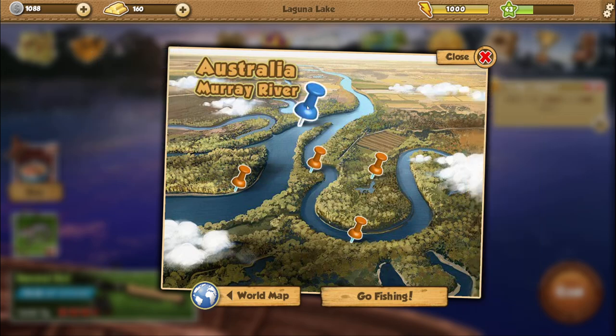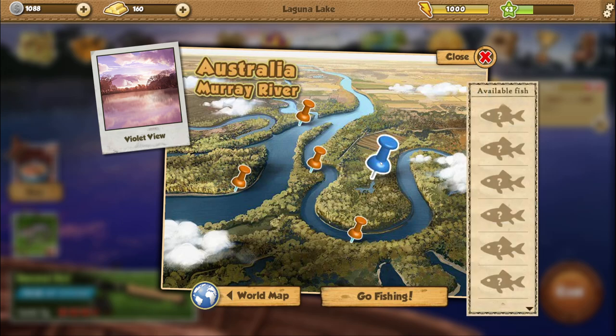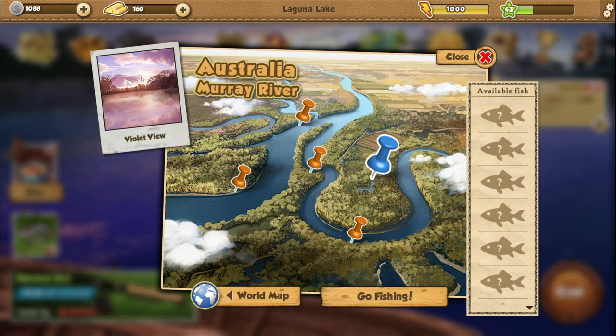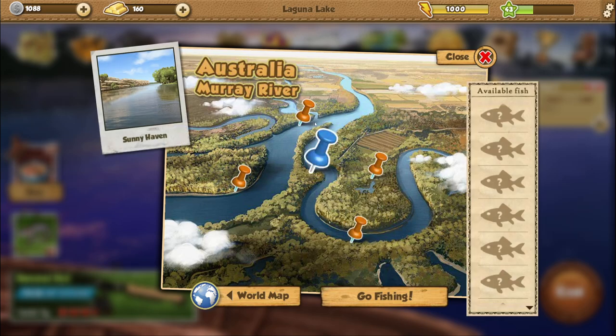I like Sunnyhaemon, it's nice and happy. I really like Blossom Banks, that might be my favorite. Violet View and Restful Retreat I don't really like because they're sort of early morning with clouds and settings like that - I kind of don't like that. Let's try Sunnyhaemon first.